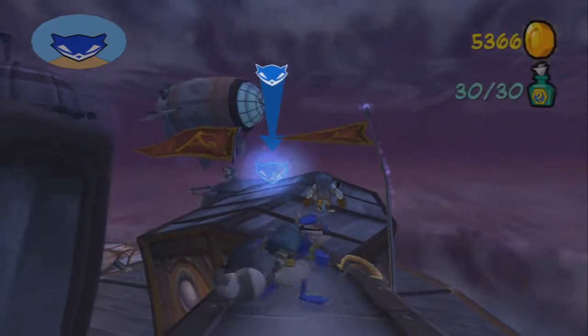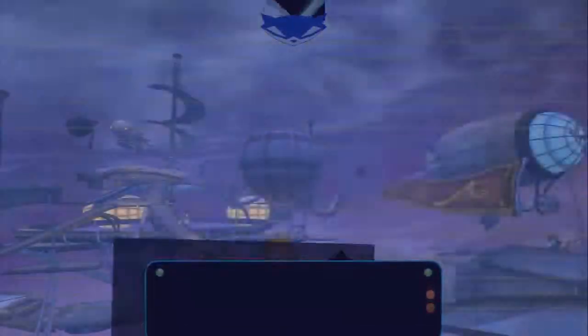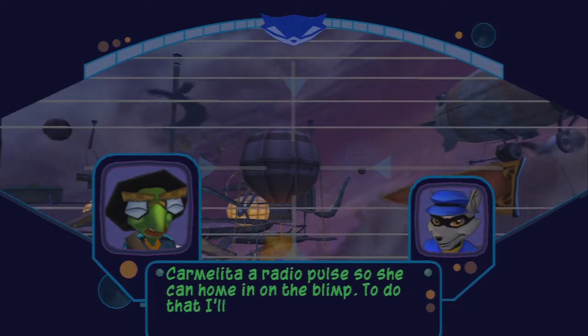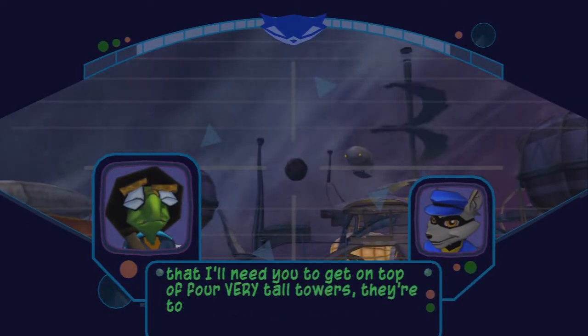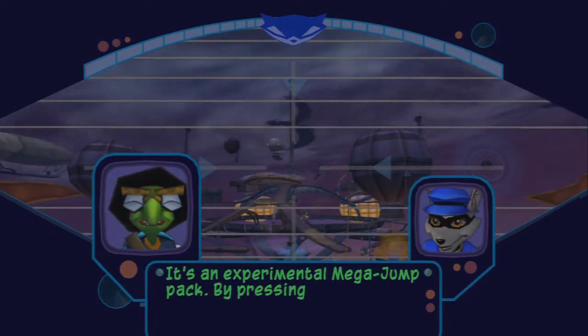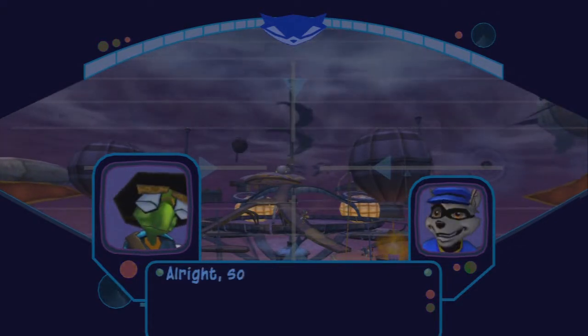We're at the final part of Sly 2: Band of Thieves. We've taken out all of the power engines on the blimp. Now there's only one thing we need to do before we can unleash our full-fledged attack against Clockla — we need help from Carmelita, seeing as how her chopper is equipped with a huge gun. Unfortunately, Carmelita is unable to track the blimp because it's not on her radar, so it's up to Sly to basically reactivate all these radio towers all over the blimp.